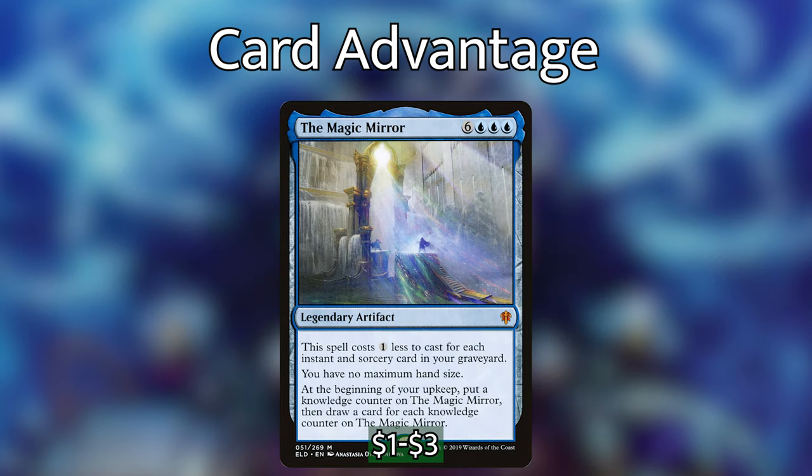One of the best card draw spells in the deck is a legendary artifact from Throne of Eldraine called the Magic Mirror. For six and three blue, it costs one less for each instant and sorcery in our graveyard, so it can cost as little as three blue mana. At the beginning of our upkeep, we put a Knowledge Counter on it and draw cards equal to the number of counters — so we get one card, then two, then three, hopefully seven or eight cards by the time the game is over. It's a super cool card draw spell that fits really well into this deck.